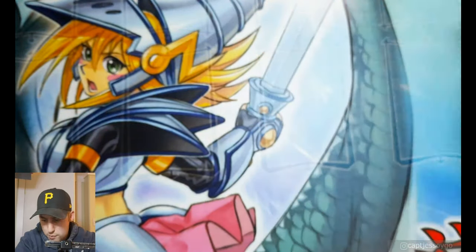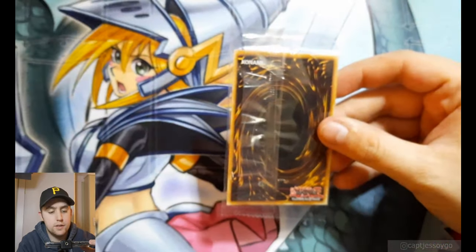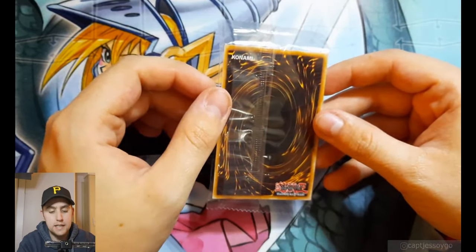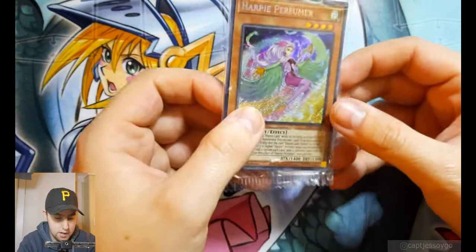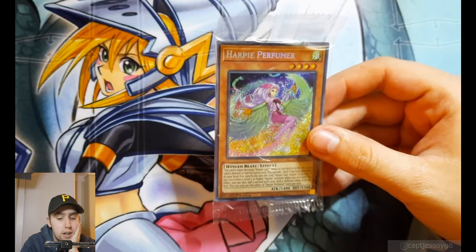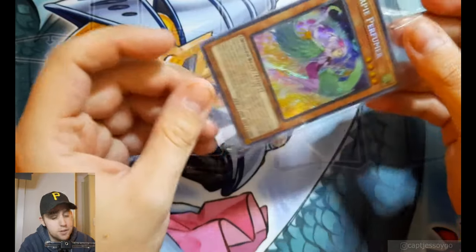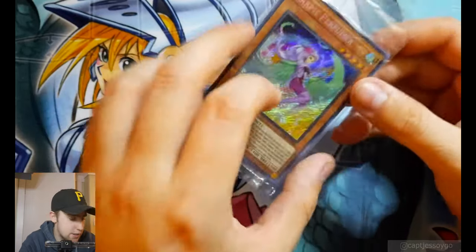Now the moment everybody's been waiting for: what do we get for our promo? Of course I like to keep these sealed, just because I care too much about card condition. So we'll keep this guy sealed. What do we get? A Harpy Perfumer. All right, so no luck on the Blue Eyes or Galaxy Eyes in the promos, but I'm not going to complain. We're going to keep this thing sealed and see what we want to do with it — keep it, sell it, not sure. I think I just buy these cards for the art half the time.